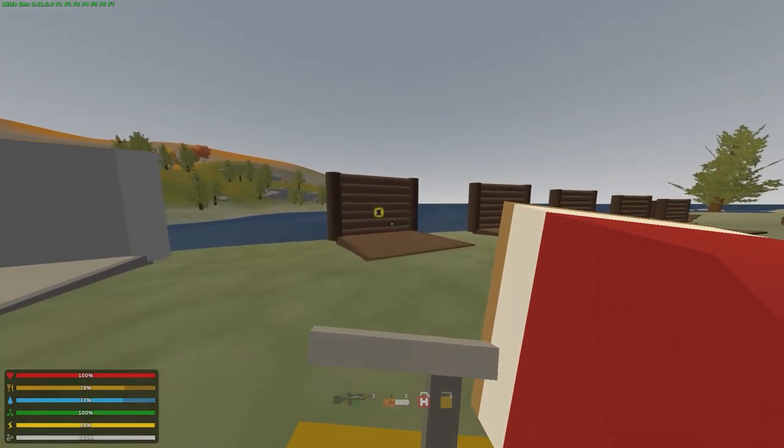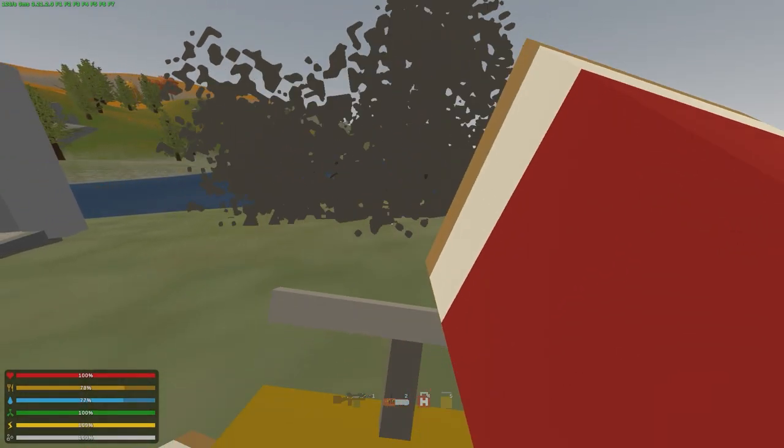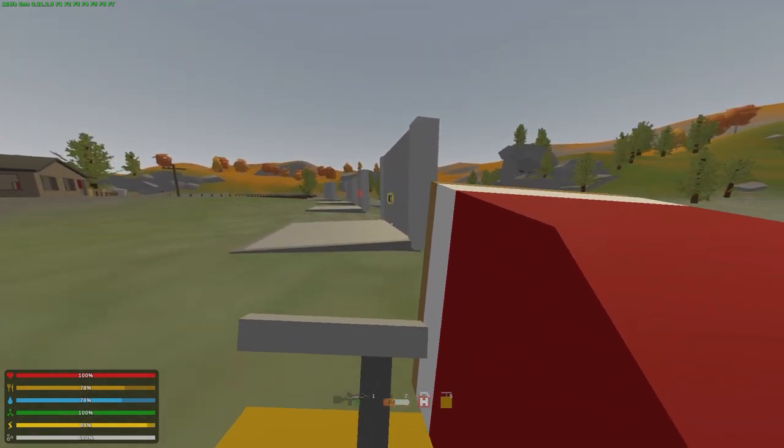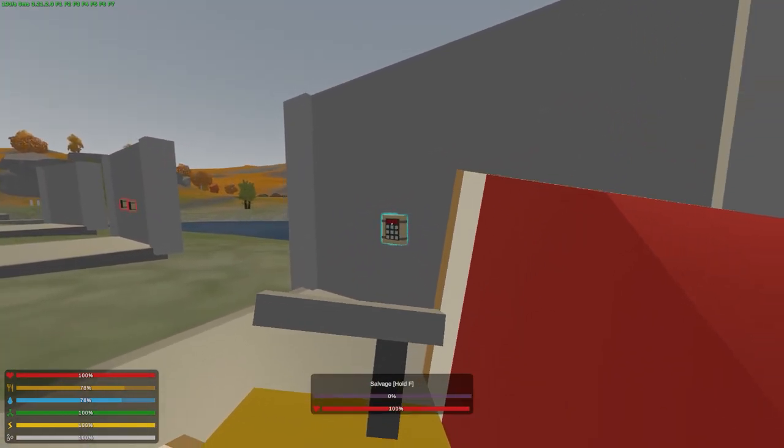We're talking about a regular charge here. It's gonna rip right through that wood wall — one shot. Making sure it didn't damage the other structures around it, and we're good to go on that.